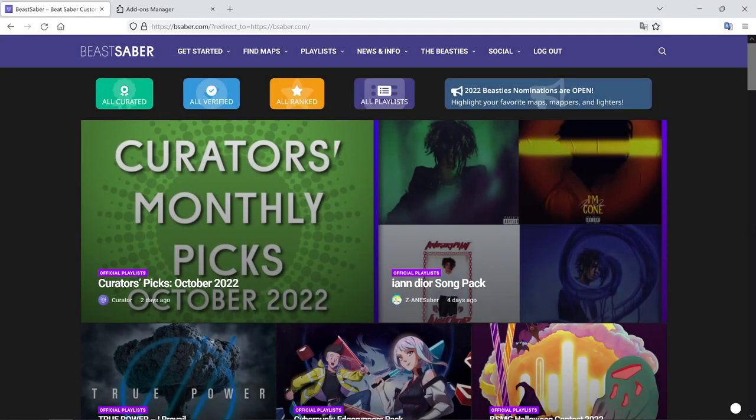Last week someone asked me how I find songs, and I was trying to explain to them about Beast Saber and how I just go on my computer, bookmark them and then sync them in the headset. I said I'd make a little video guide for them — that was Nyan M over on YouTube — and I thought this would be handy for other people who are new to the game.